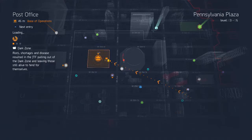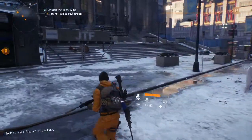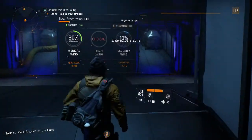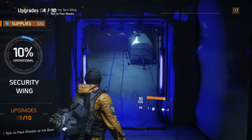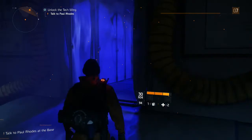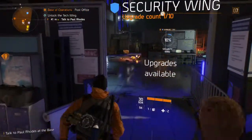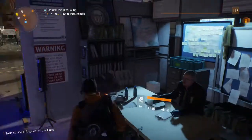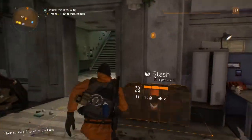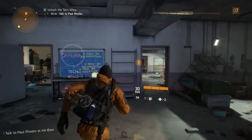So far the game is actually pretty solid — there are all different missions and they all seem different, not the same thing. I like that. We'll just go talk to Paul Rods and finish that up so we can unlock some tech wing stuff. Paul Rods should be right here. 'Keep fighting the good fight.' I guess he's upstairs — tech wing is offline, so we talk to him and it should be good to go.